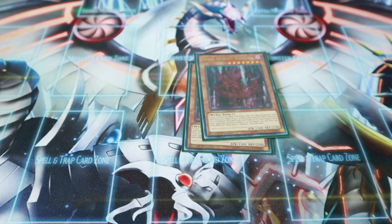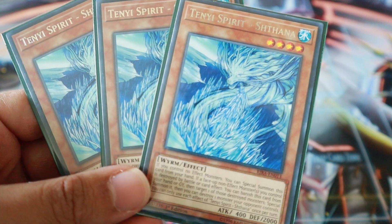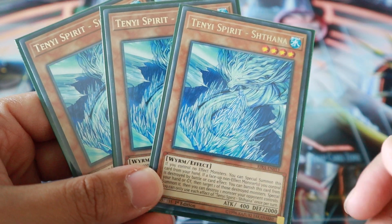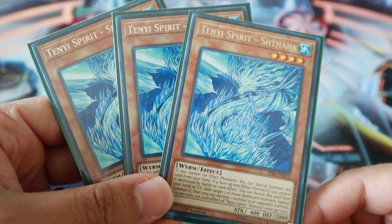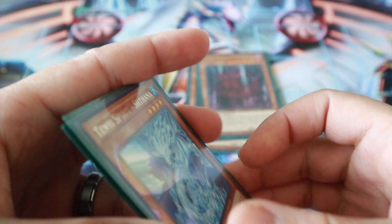Two Vishuddha. I played three of the Shatanna. This one's also pretty good — so if your non-effect monster is destroyed by battle or card effect, you can special summon it from the grave after banishing for cost, and then you can pop one of your opponent's monsters. Nice little secret play there with that one.